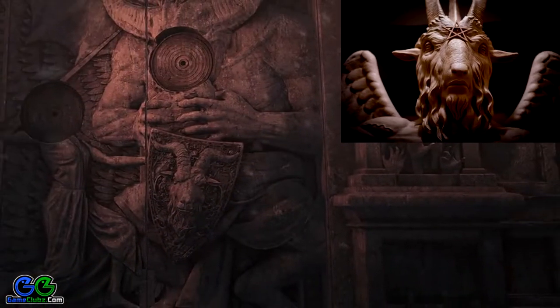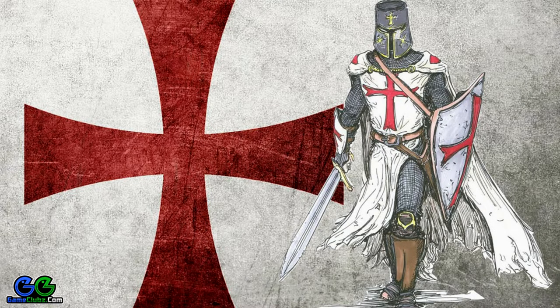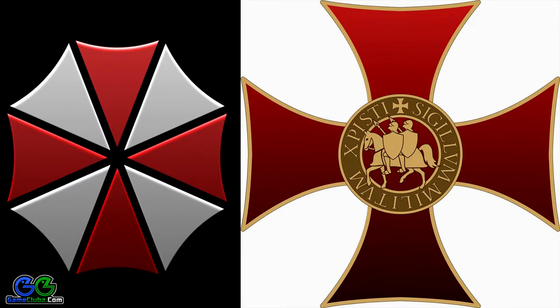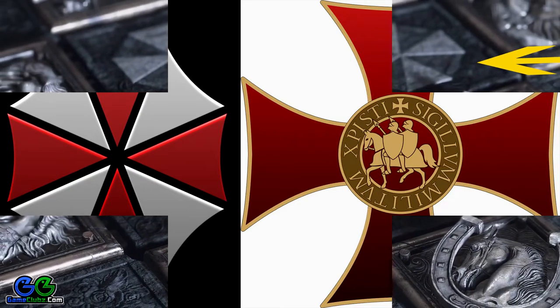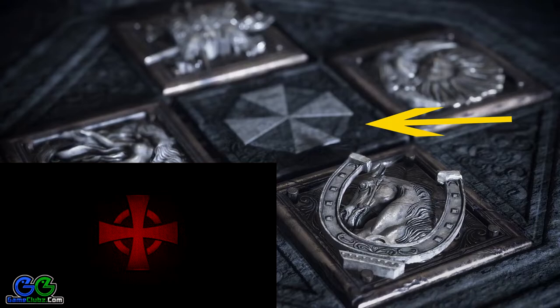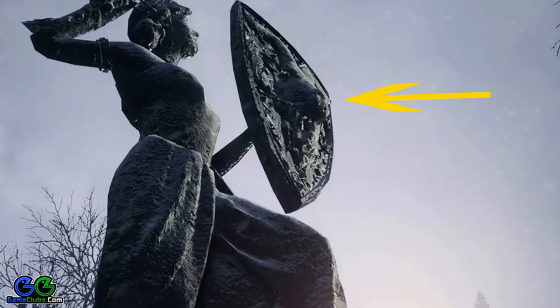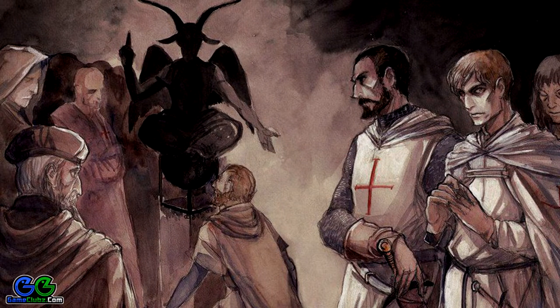The goat head you see in the trailer signifies Bahomet. Are you ready to be blown away? Because the Umbrella Corporation is actually the Templars' order. For those of you who don't believe me, let's dissect the info. Let's start with the most obvious images: the Umbrella logo you've known for so long and the Templar Order cross. When I discovered this, I actually dropped my cup of coffee. Notice that the Umbrella Corporation logo is in the middle while the symbols form a cross — not any cross, the Templars' cross. The goat head signifies Bahomet, and why is the head on this woman's shield? Because this woman is a Templar, and Bahomet is the deity that the Knights Templars were accused of worshipping.